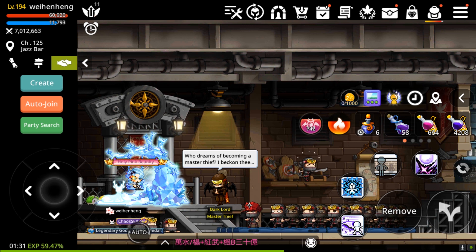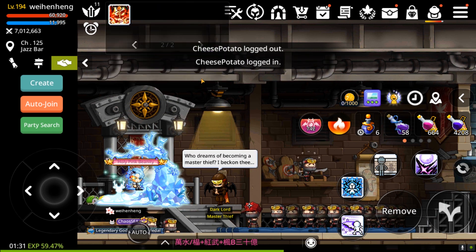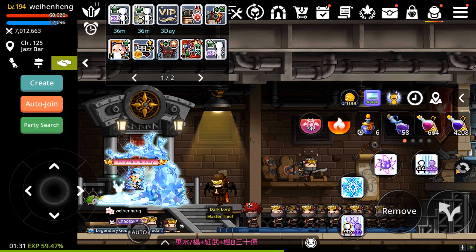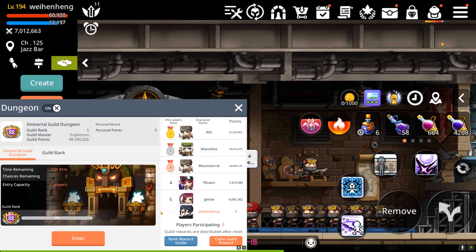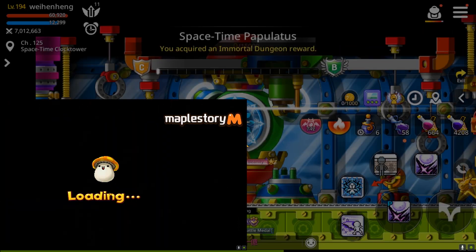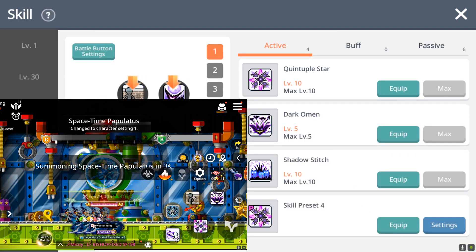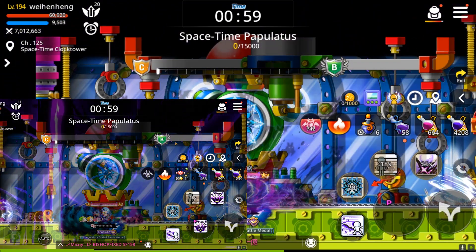I also told you guys I wanted to show you Night Walker after the buff. I'm going to do a guild dungeon now without any class buffs — just my own Night Walker skills — and we'll see how we fare against our previous guild dungeon attempt before the patch. What's different about this attempt is that I'm going to use my hyper first.